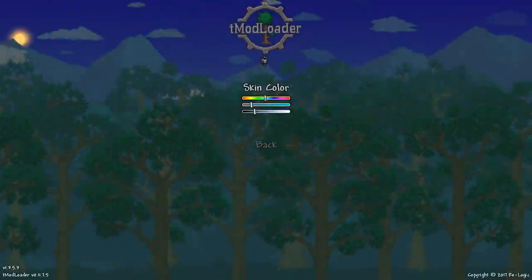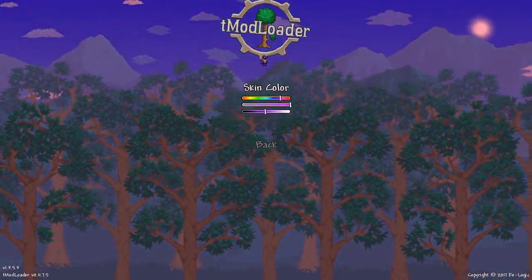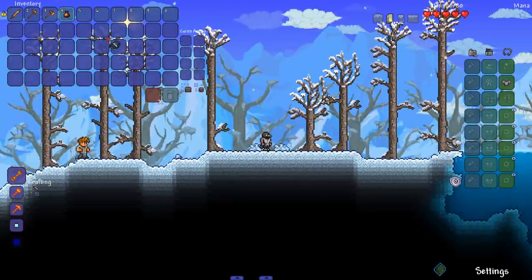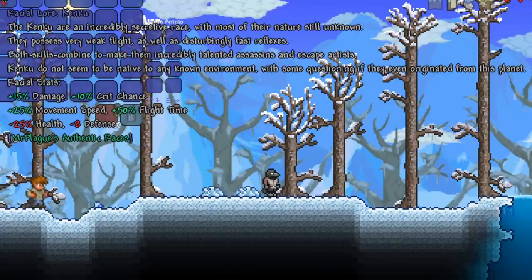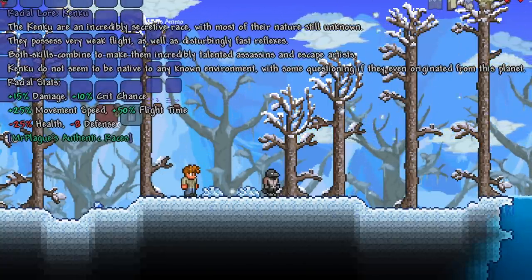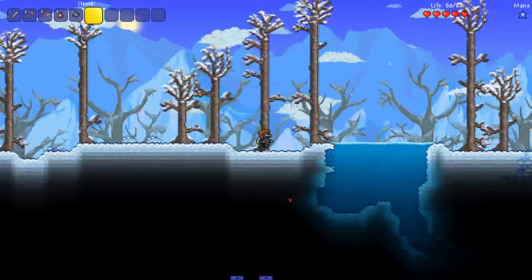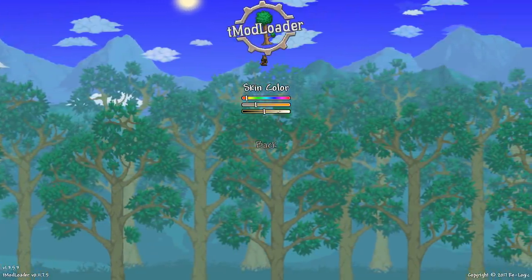Moving on to the kenku. We can change the skin color, and the default color for the kenku looks pretty good, so let's go with that. The kenku lore says they are an incredibly secretive race with most of their nature unknown — they possess weak flight and disturbing fast reflexes, making them talented assassins and escape artists. They don't appear native to any known environment, with some questioning if they even originated from this planet. Let's see the natural flight in action — wow, I like it. It's a nice touch for the bird race.